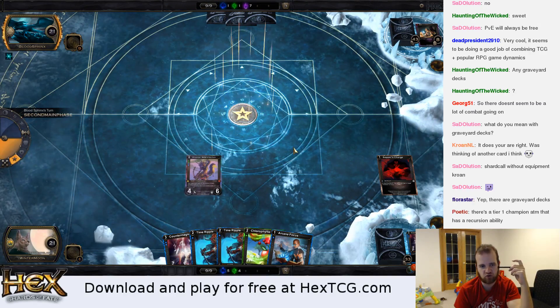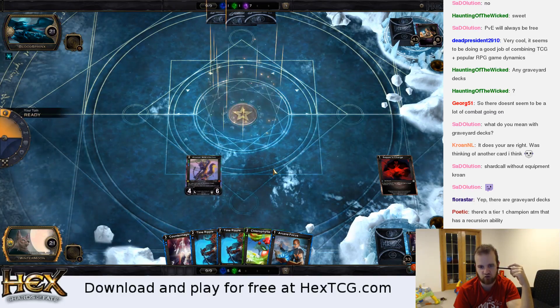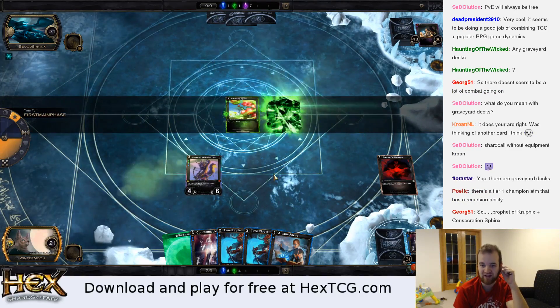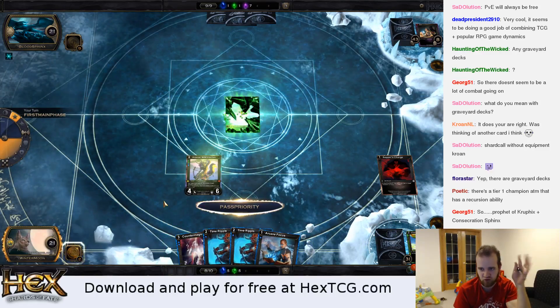I'm actually writing a short guide — just an intro to Hex geared towards Magic players, people that are familiar with Magic. Hopefully that'll get published by the end of the week. Windsinger is basically Prophet of Kruphix plus Consecrated Sphinx in the same card. Just a control player's dream.